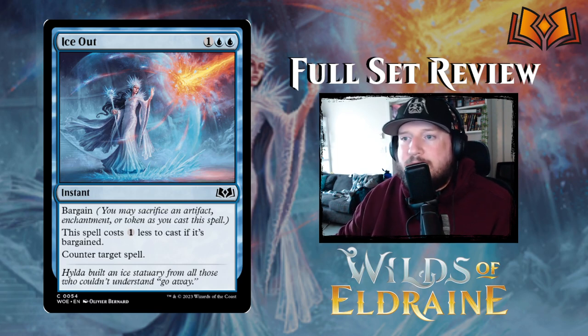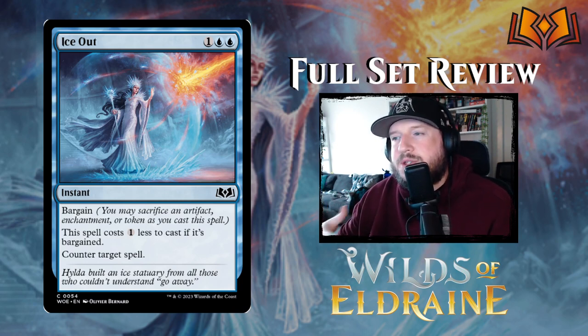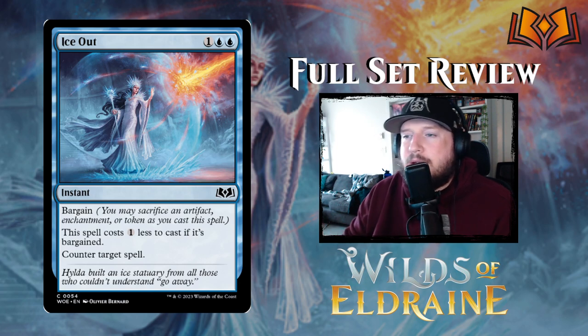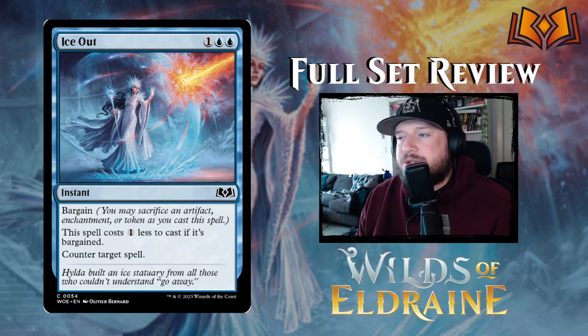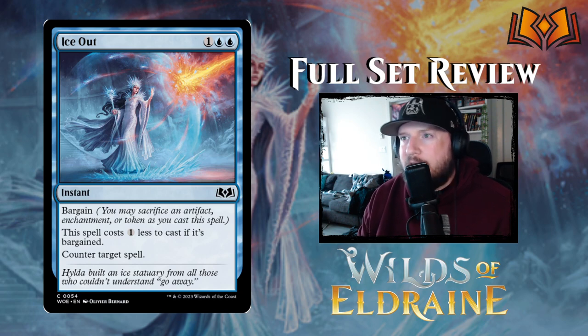Ice Out is one blue blue for an instant with bargain: this spell costs one less to cast if it was bargained — counter target spell. This is a bad example of bargain. A lot of the times you're bargaining tokens or artifacts that could give you other uses, and this just makes it cost one less. Say if you have a treasure on the battlefield, there's no point bargaining this because the treasure makes a mana and you're just washed on value. This is still a good card — just counter target spell outright is strong — but it's not worth the bargain price. Pay one blue blue for it every time; the bargain isn't worth it.